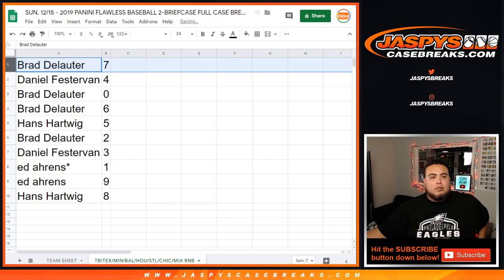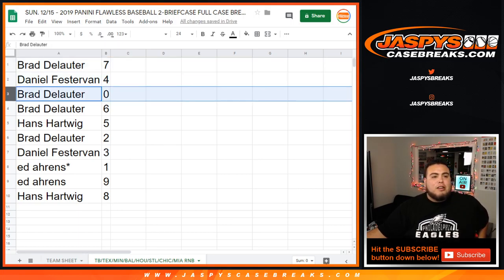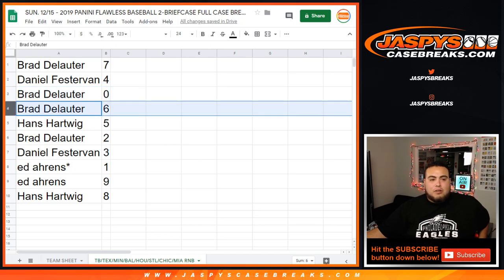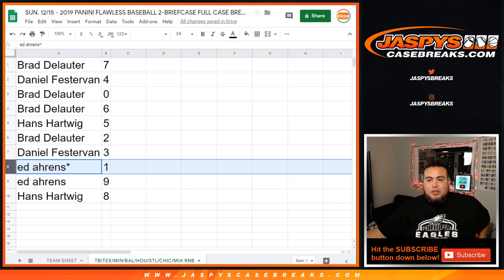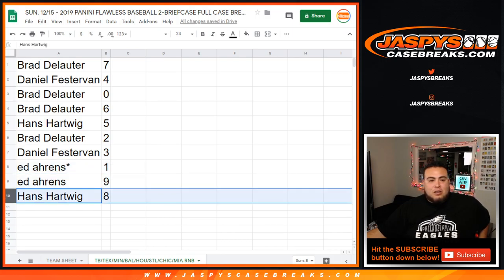So Brad, you have 7. Daniel with 4. Brad, you have 0 — so if any redemptions pop out, that'll be yours, although I've never seen any. 6 here for you as well, Brad. Hans, you have 5. Brad with 2. Daniel with 3. Ed, Last Ball Mojo, you have 1, so any 1-on-1s of course. Ed with 9, and then Hans with 8.